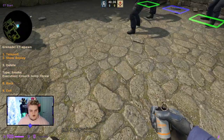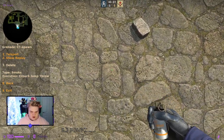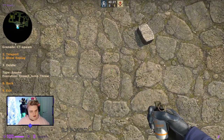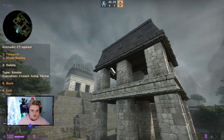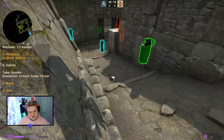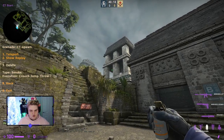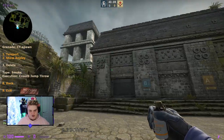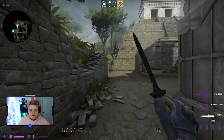The ramp smoke from CT spawn is a crouch-jump throw. It's a tricky lineup: find the brick on the right and aim above the dot on the stone. Crouch-jump throw — it goes through the pillar and lands, smoking the ramp. As an alternative, if you're positioned elsewhere, your A or donut player can sacrifice a smoke and throw it off to smoke ramp for the B players.